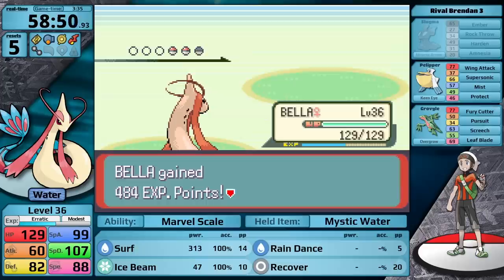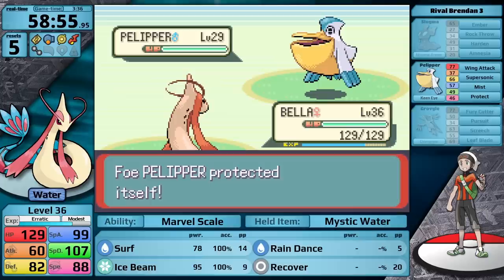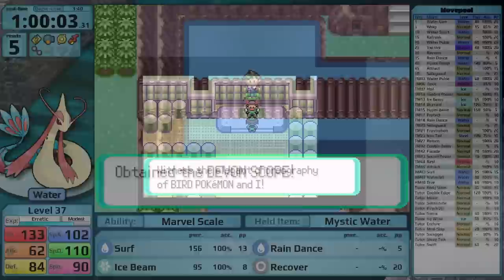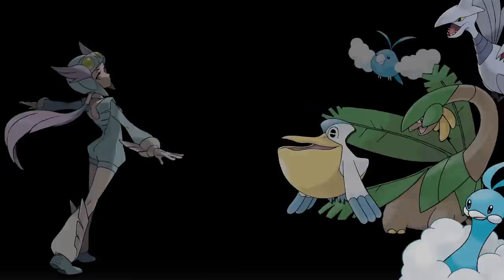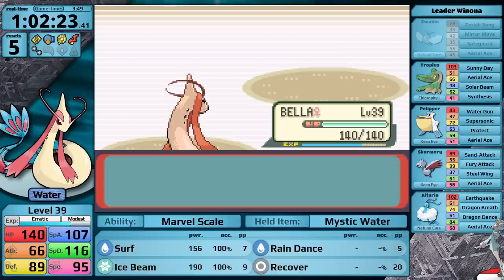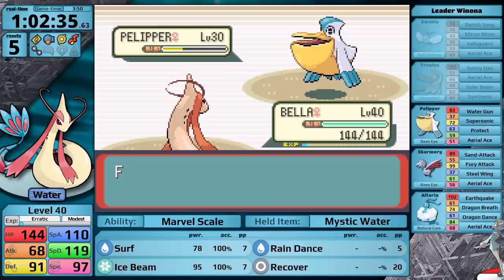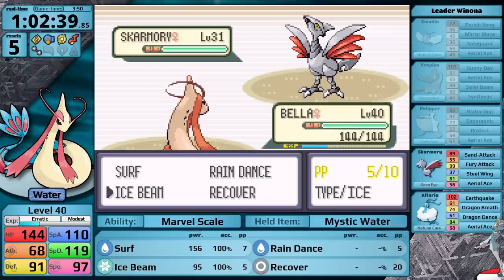I can just one-hit the Slugma with Surf, and then one-hit the Grovyle with Ice Beam. Pelipper delays me by using Protect — I could have set up Rain Dance and then used Surf, but I think just spamming Ice Beam was good enough. Now I've made it to Fortree City. Let's take on Winona. Up first is Swablu, and I go for Ice Beam immediately to knock it out so that it doesn't use Perish Song — you always want to respect this thing. Next is Tropius. Of course, Ice Beam does four times damage and knocks it out. I say no to learning Hydro Pump — this move is pretty bad. Then Pelipper comes out. Here I had the choice to either set up Rain Dance if it's going to use Protect or just use Ice Beam, but this one doesn't always use Protect, so I just go for Ice Beam. On the first turn it doesn't use Protect, it just misses Supersonic. Then it uses Protect on the second turn, but immediately after that I just knock it out with Ice Beam. Time for Skarmory, and here Surf is the better choice because Steel does not resist water, and I get the one-hit. So all that's left is Altaria. It takes four times damage from Ice Beam, and Milotic takes another easy victory over a Gym Leader.